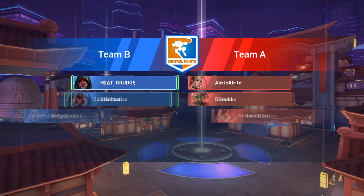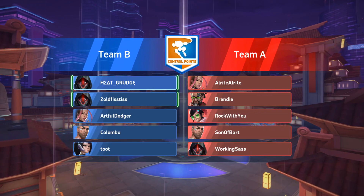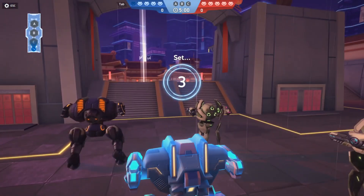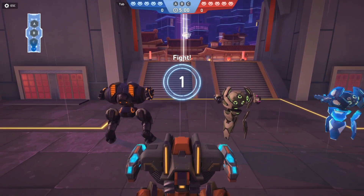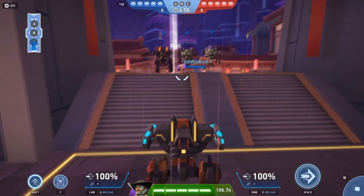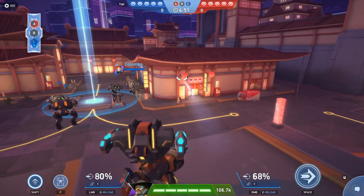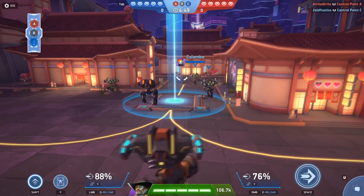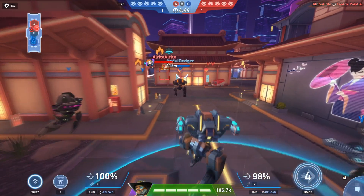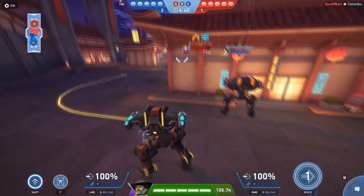So I've gotta figure out the controls here because obviously I haven't done this before. I'm not sure what it's set up to as a default. This feels pretty nice and smooth. I'm gonna guess it's WASD for movement — yes it is. So what's the first weapon? That's the left mouse click and right does the second. Very nice. Spacebar does the ability — yes it does.